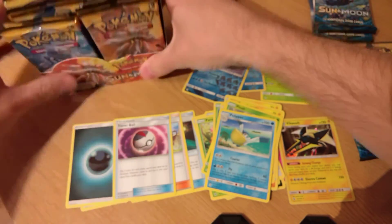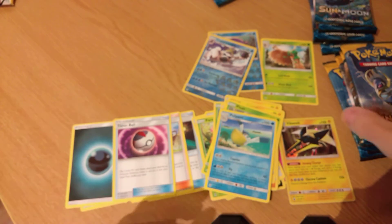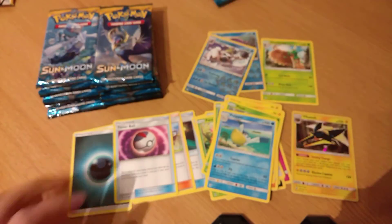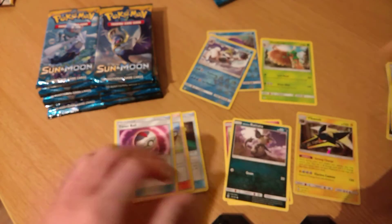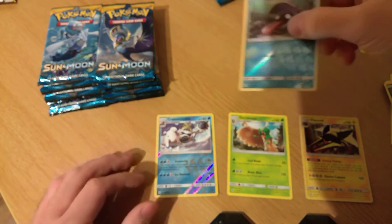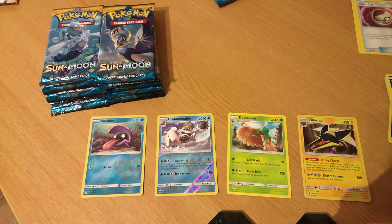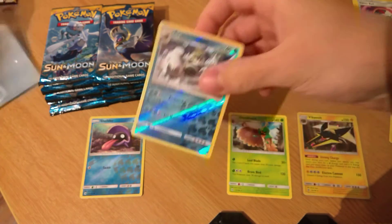So in theory, the packs we have here — there's nothing going to be great on those, so we're going to move those off screen. We're going to put our GXs here and our holos here, in theory. Let's tidy up a little bit — we'll put our commons and uncommons off screen. Let's see where we are. So that's a holo, non-holo, that's a reverse holo rare, and a holo common, non-holo. We're going to get some sleeves and sleeve up our holo rare and our reverse holo rare.